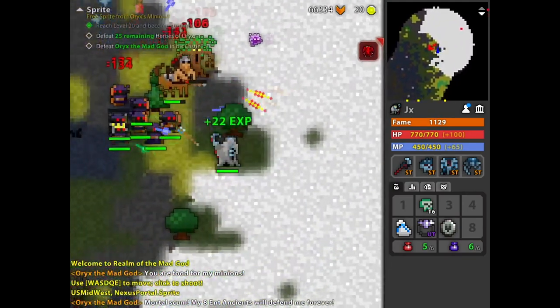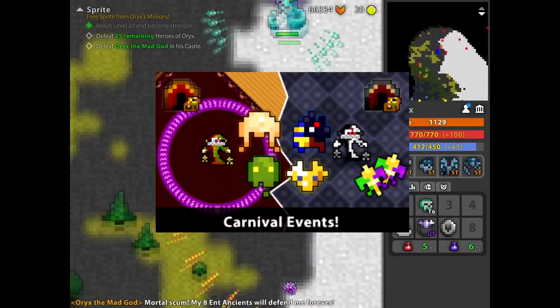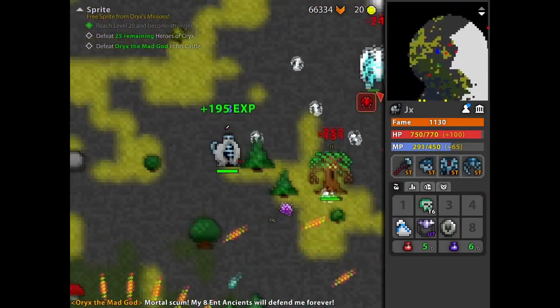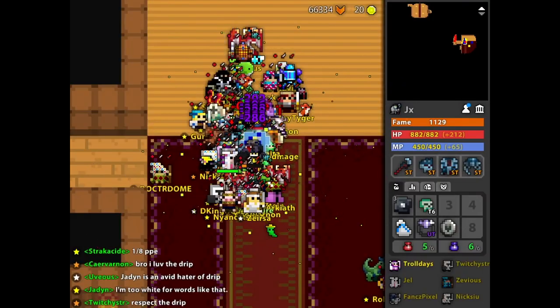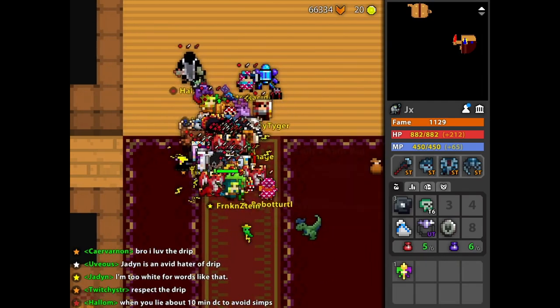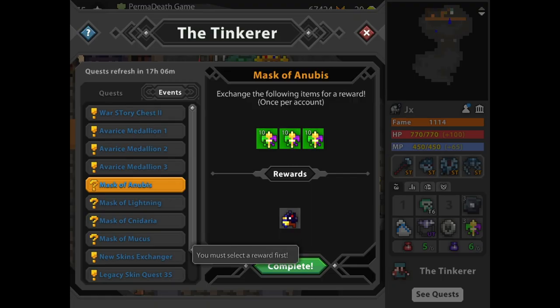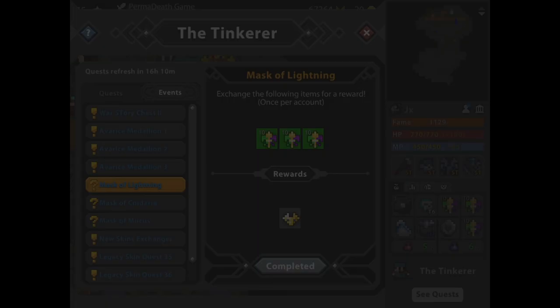Hey guys, welcome to my first text-to-speech video. As you may know, the carnival update just came out and you have to collect 30 tokens to exchange for a mask. There are four masks for you to choose from, but I got them all. Keep in mind that the effects of the rings are only temporary and will be removed in the next release.